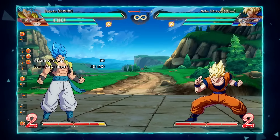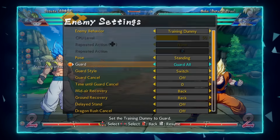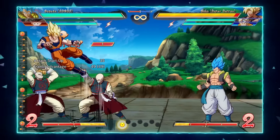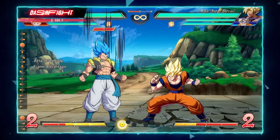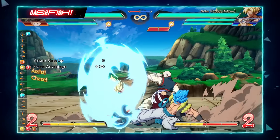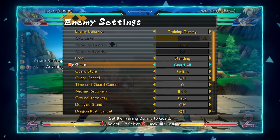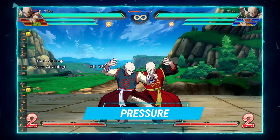Finally, his C assist is the volleyball fist. It has some tracking and decent blockstun at plus 55, so you can get good mix-ups, but it's a C assist so it has a lot of cooldown. I don't think it's worth it compared to his other assists — his A assist is usually the go-to.